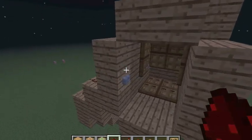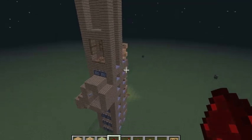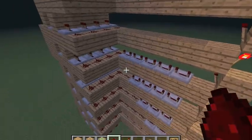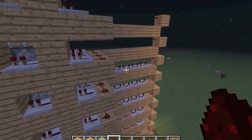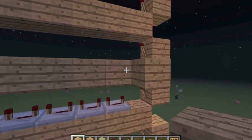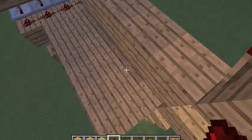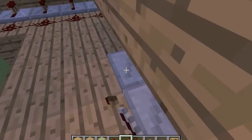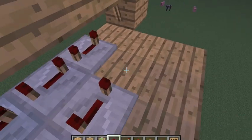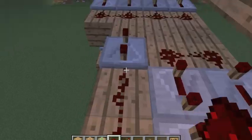So when we hit the button, it goes up. Since we ran out of room here, we're going to want to put six repeaters here. So just build out two blocks. Put three here, two here, come over here, put one here, and just wire that up. And on this one, you're going to want to fill in the whole thing. And right here, you're going to want to come out two.